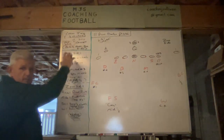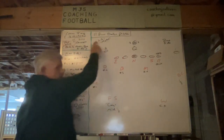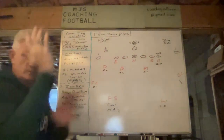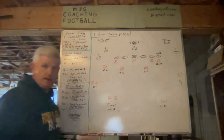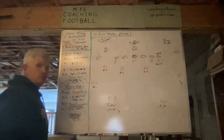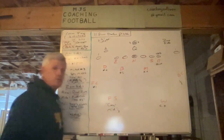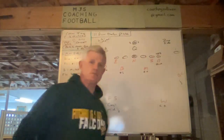First, I'll cover the match side assignments. Starting with the dime — it's Liz, so that's automatically the match side. Our dime is going to match up number 2, vertical or out. Our field corner is going to match up with 1, vertical or out. The backer is going to match up with 3, who happens to be the running back. And the free safety, who starts off on the match side, is going to end up spinning to the middle, and you'll see how he helps with the post coming from the zone side.